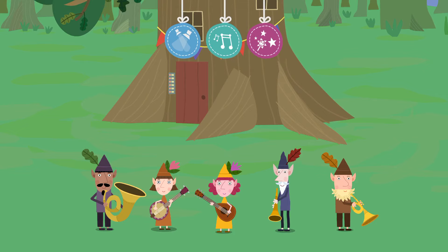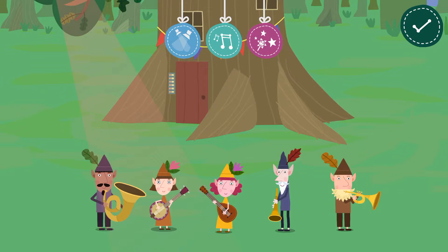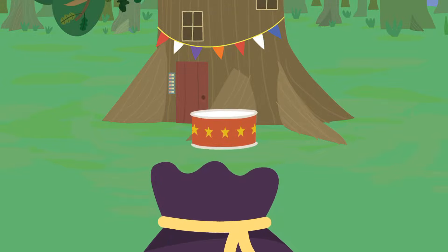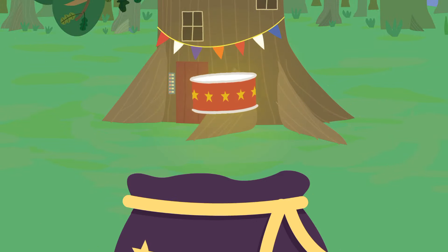That sounds great! Add some lights and confetti, then tap the green button when you're done. Well done! You've added a drum to your party bag.